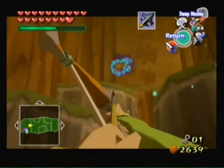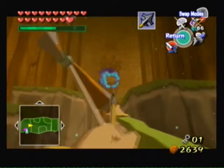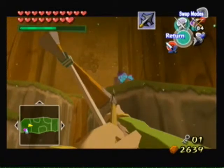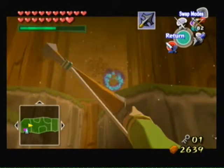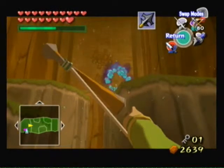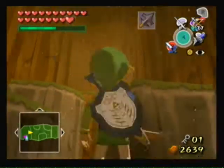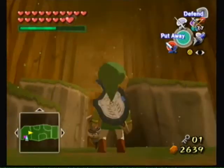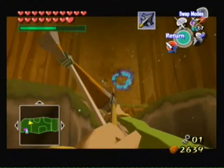Now that one. The reason I'm taking these out is — you can see these platforms over here. Well, not exactly platforms, but there are spots there for Makar to plant trees, and I don't want him getting hit by the cursed bubbles. I think that one's just a tad too far.